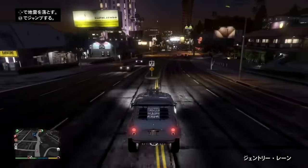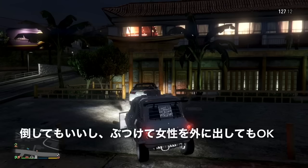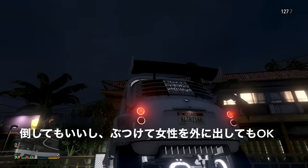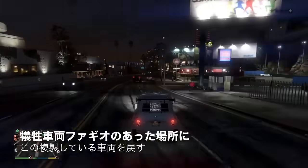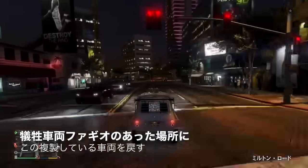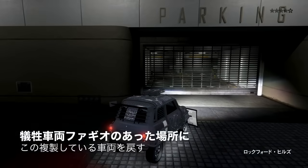複製したい車両に乗り込み外に乗り出します。まだナンバーは変わっていません。この複製にはカスタムナンバープレートは必要ありません。このままさっきのLG RH8があるところに行きます。ここでドンと後ろから押して中の女性が降りる状態でもいいし、中の女性を倒してもどちらでもいいです。このLG RH8が消えると今乗っている複製したい車両のナンバープレートが変わり、ファギオがこの車両に変わっている状態でもセーブはまだかかっていない状態なので、ファギオがあった場所のガレージにこの車両を戻します。違うところに戻してしまうとこの複製は成功しません。